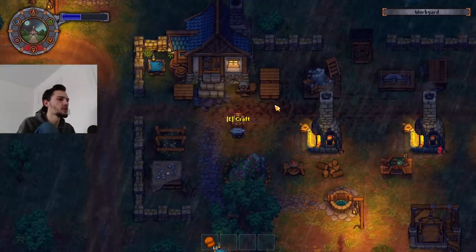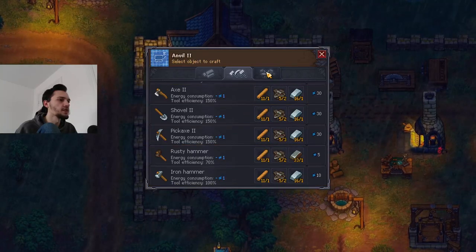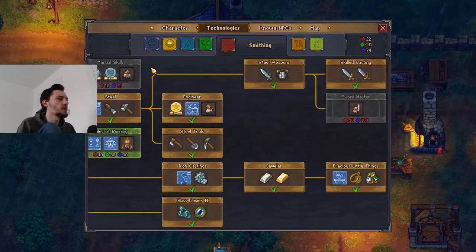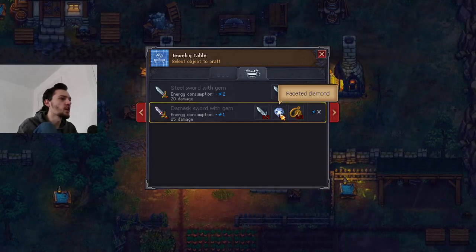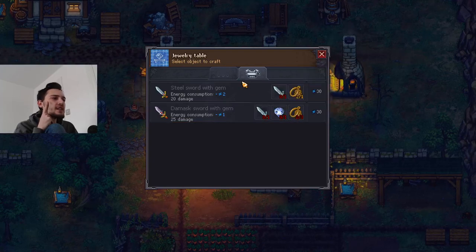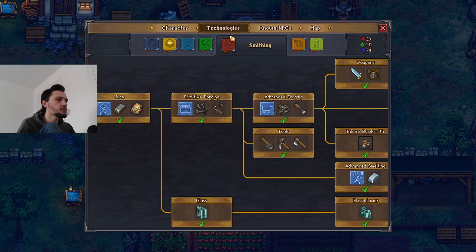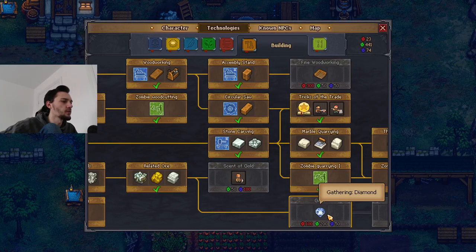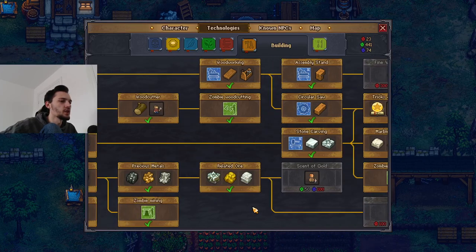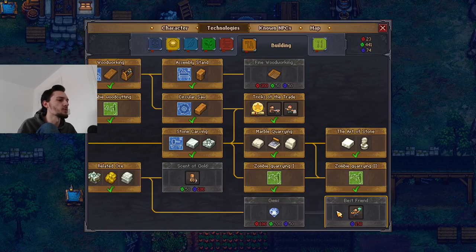After upgrading, let's check again. Still no sword at the anvil. I think it might be the jewelry table. We have one of those. Let's look - we need a damask sword which requires a steel sword and jewelry with gold. For the jewelry, we need gold and a diamond. It's a task, but let's see how hard. I don't think we've unlocked the ability to gather diamonds yet.